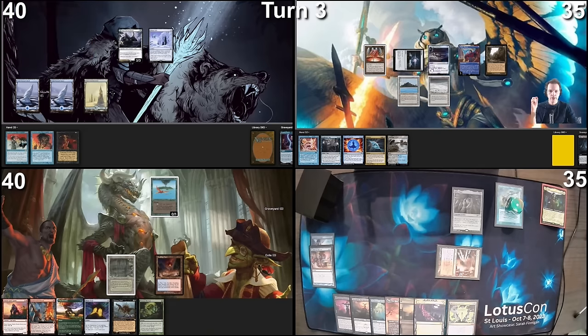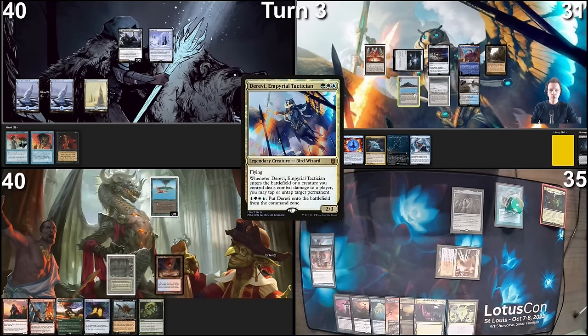Going to my turn. Untap, paying for fish with Soul Ring, then activating Sylvan Library, adding three cards to my hand. We're actually going to put this card back and lose four life. Land drop — Waterlog Grove. I'm going to cast Derevi, Imperial Tactician. It resolves. I will untap this Tundra and then pass the turn.